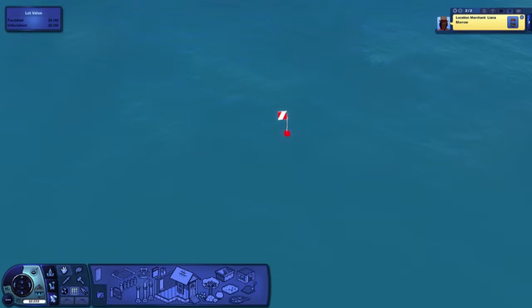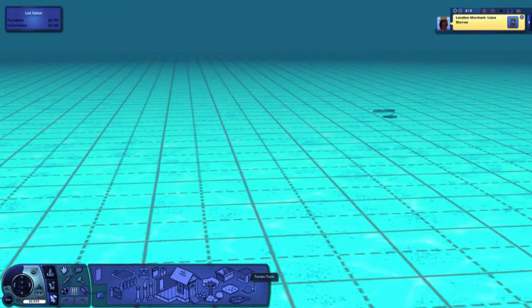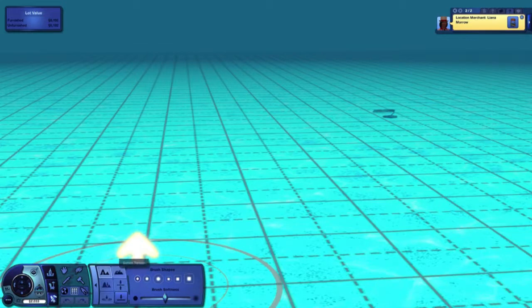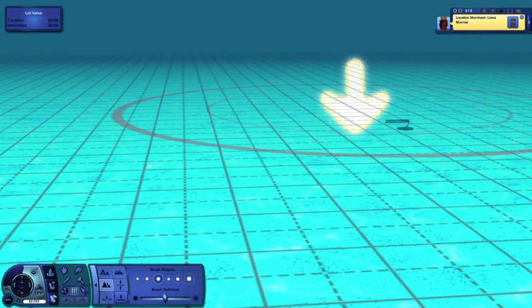I expected it to be a little bit below the level of the surrounding terrain because we did a minus 0.1 to get the flag down, and in parts that is exactly what I saw. However, the terrain is why it's so difficult to place an existing dive lot — because the terrain down there is unpredictable. In this instance one part of our dive lot has landed in terrain that's relatively shallow, but it drops off suddenly into really deep water, which makes it a bit difficult to decorate.